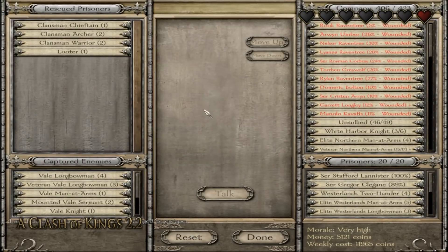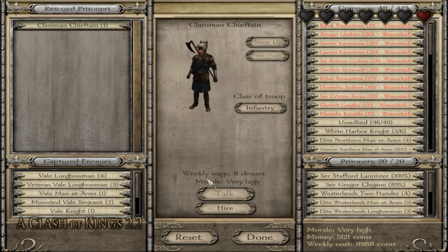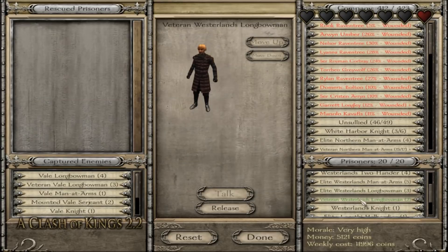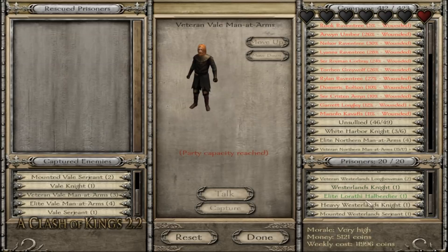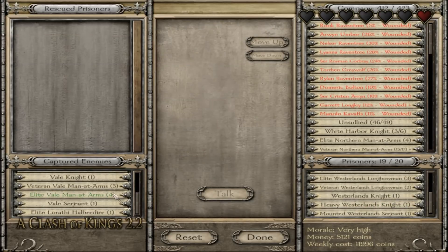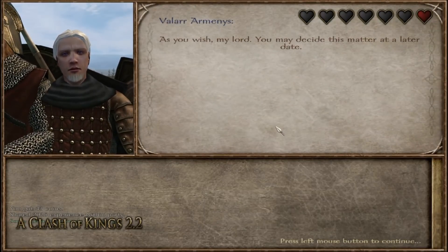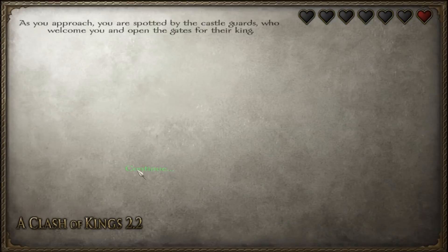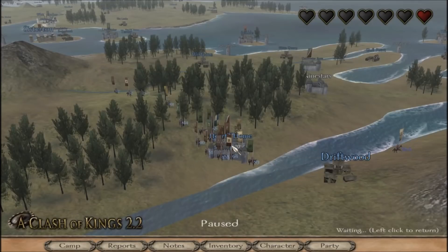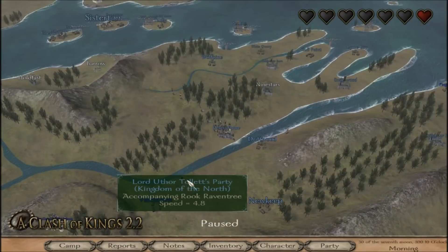We didn't lose anybody - nine wounded, none dead. For the allied troops, 53 killed but 103 were wounded. So that went better than it could have. The enemy should be wiped out to a man, though their lord manages to escape. We lost morale because that was counted as a retreat, but we won the battle. We'll take these guys as garrison troops. We'll make room for a knight. We'll defer the castle appointment and figure out who to give it to at a later date - it may end up going to Sir Royman himself, but I like him in my party.